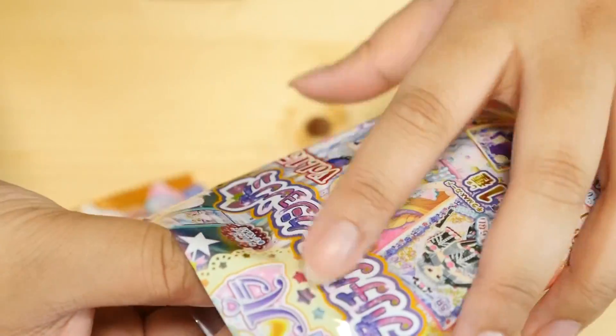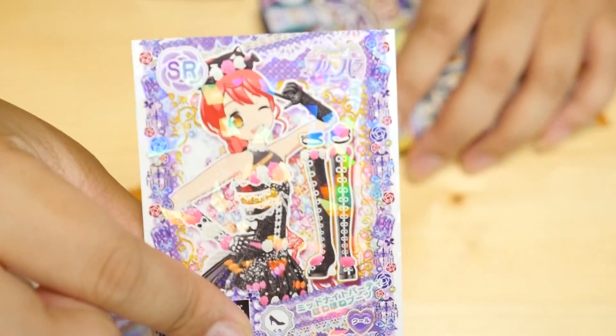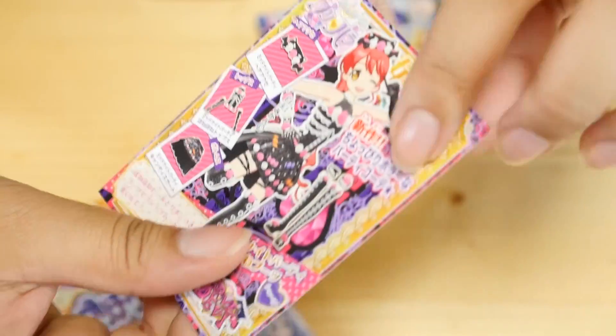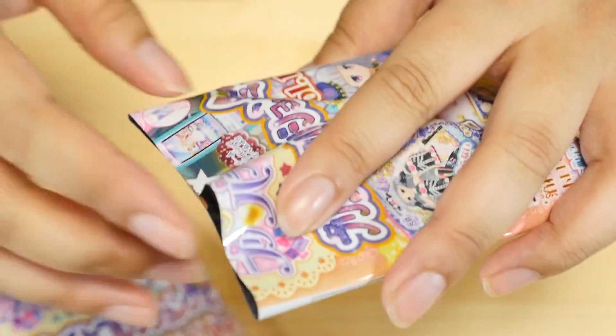I mean, except for the Kira Max card, of course. That's a double — there is Mikan-chan. She looks really good in this cord.